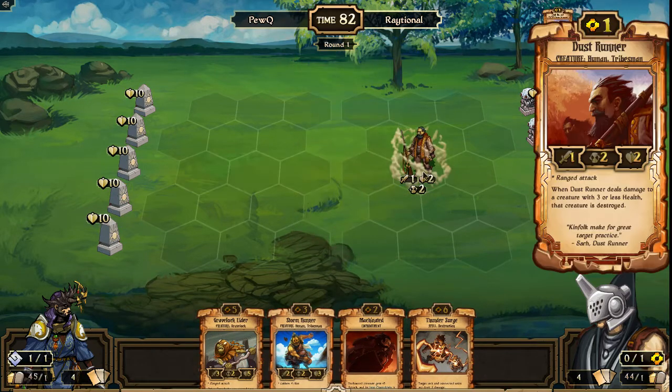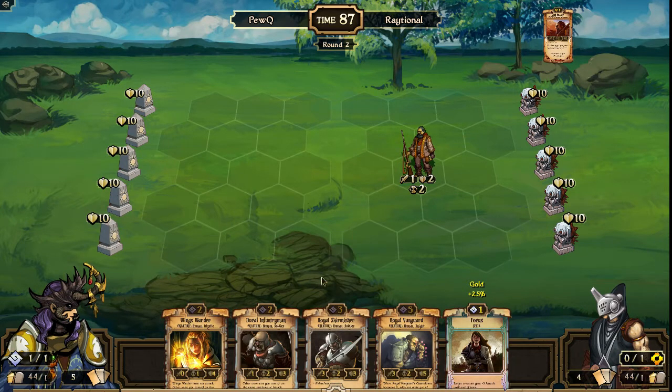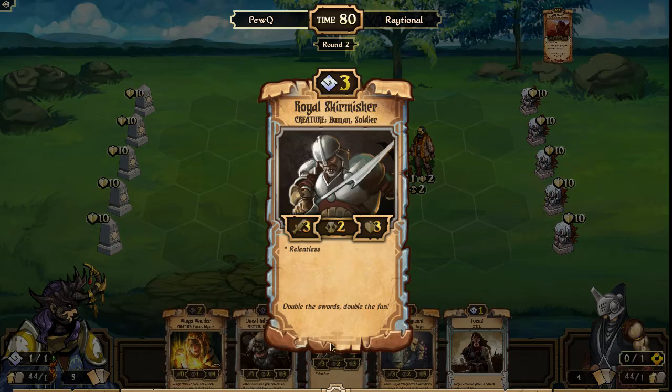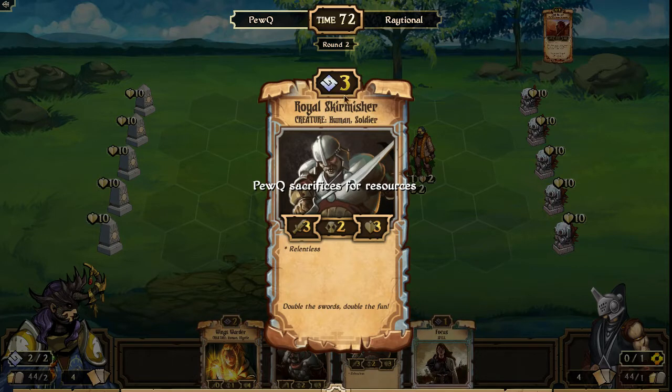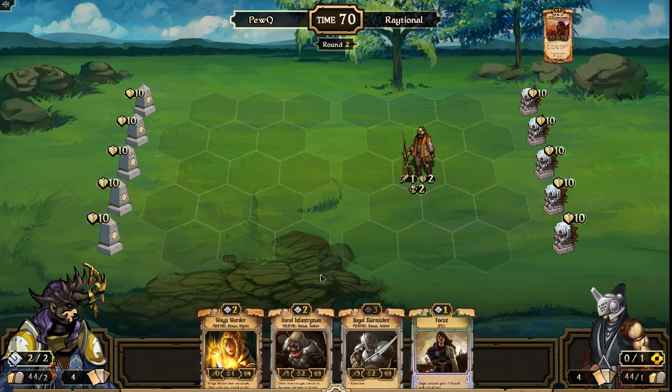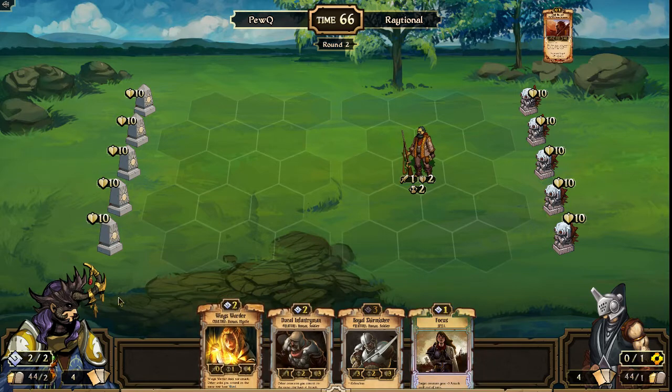Raytional has a first turn Dust Runner — very strong start for him. Passes it over to PewQ who has a couple of options on turn two. Could go Ducal Infantry, could go Wingswarder, and his overall goal will be Royal Skirmisher on turn three with that Relentless — one of the more powerful scrolls for its cost. Though there are a lot of choices at the order three drop slot right now, Royal Skirmisher still holds its position in most decks. Ducal Infantryman might be my play — save the Wingswarder for later.